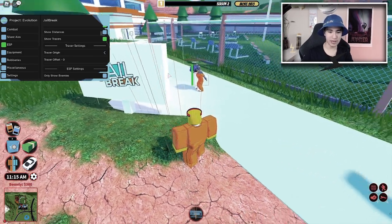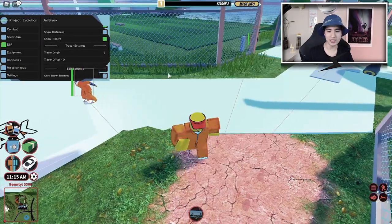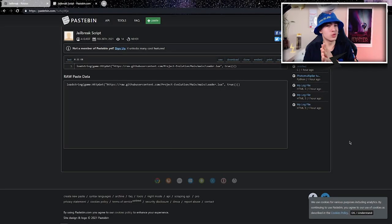Today I'm going to be showing you how to get and use this Jailbreak new GUI script. We're entering the first link in the description. You should see this page and you're gonna want to copy the script.